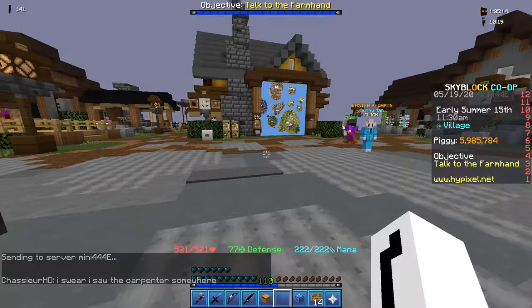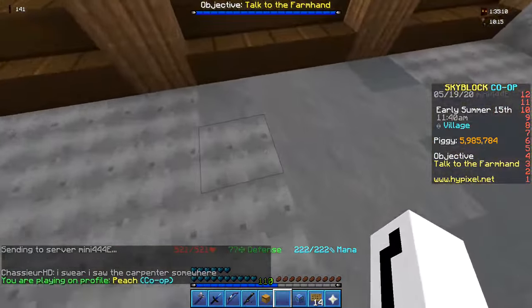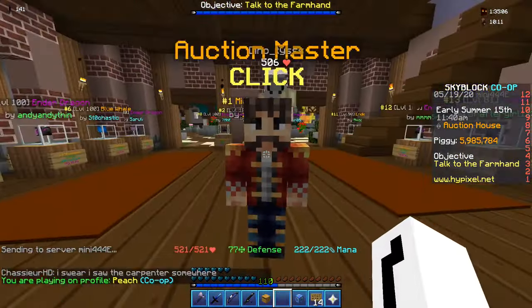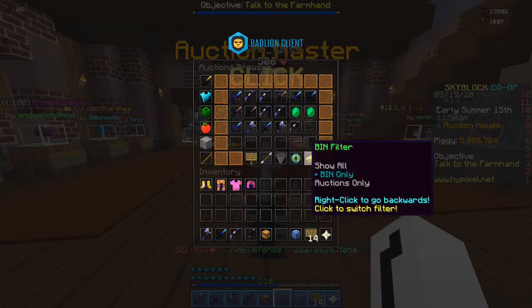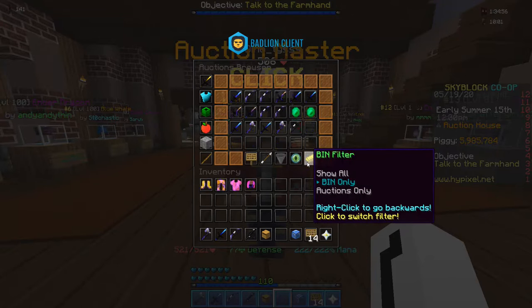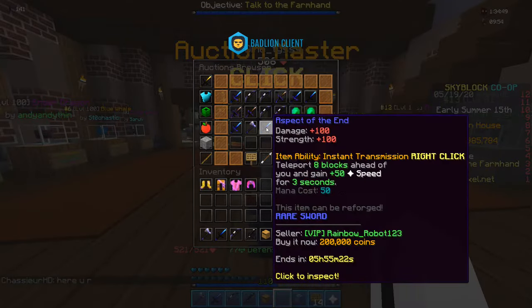Oh my god, so this update will actually change the auction house — this sexy beast right here. So right now there is a new option: you can switch to 'Buy It Now.' You can show all, which includes auctions and buy it now, buy it now only, or auctions only. So now you can buy it now.